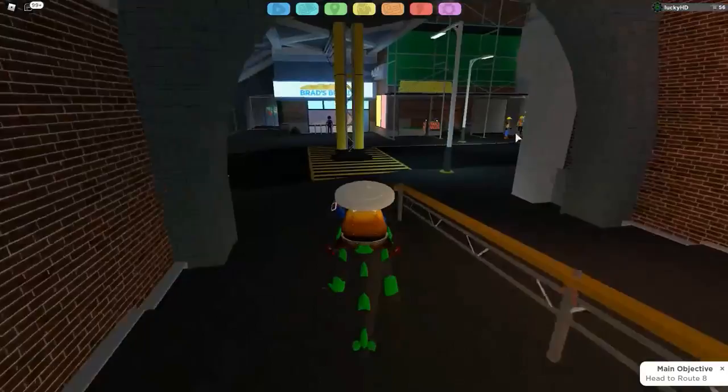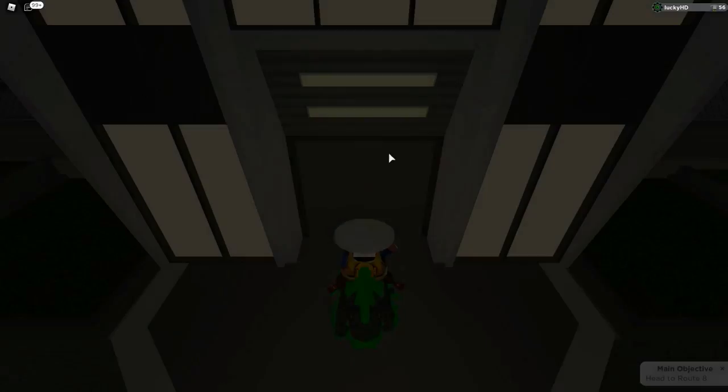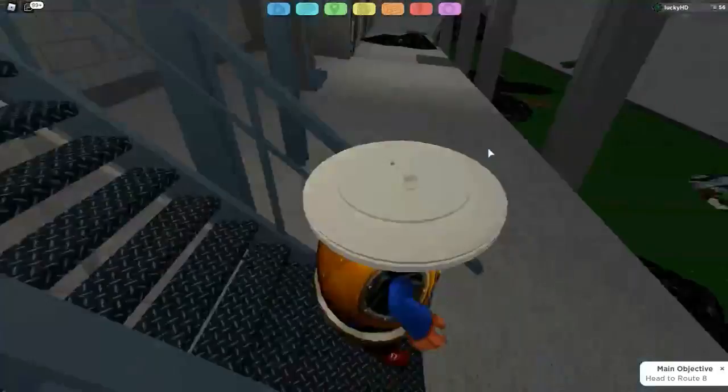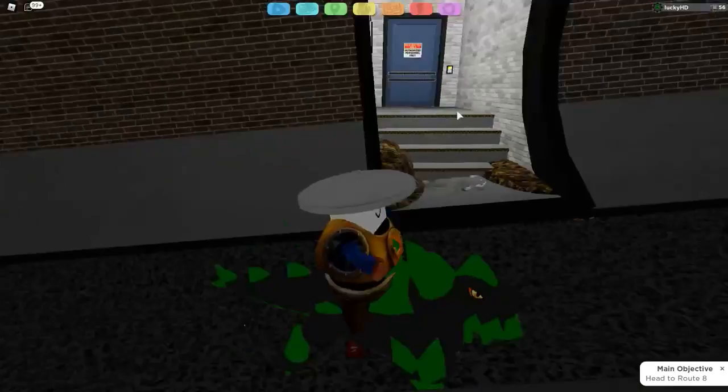So you go talk to the dude inside, then go out and backtrack all the way back to the little entrance. Once you're through the entrance, go back and give the sushi to that dude. After you give it to him he'll run off, and you go down this little flight of stairs. Right over here is your destination — there'll be a guard who says you need a key card, and Jake gives you one when he comes out.